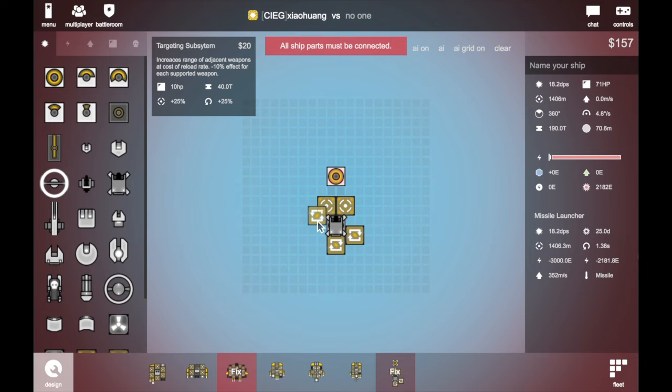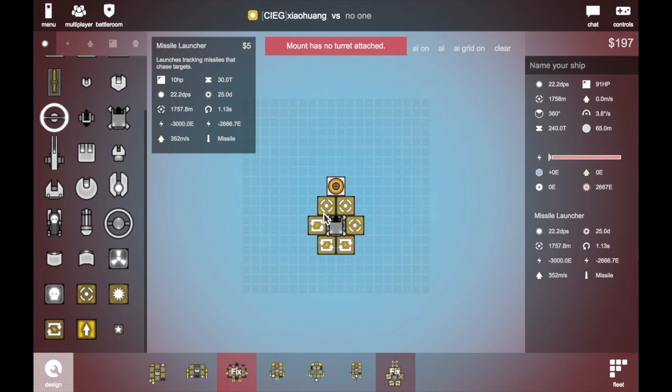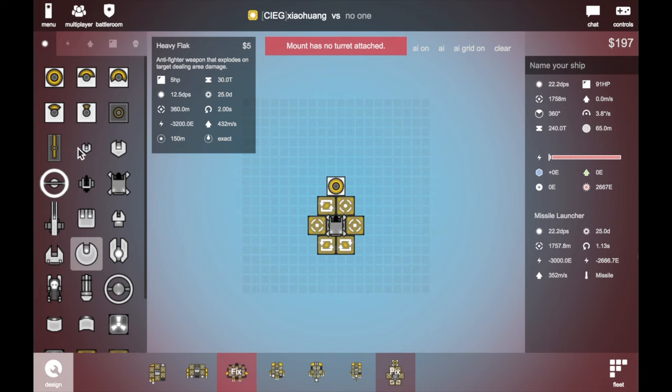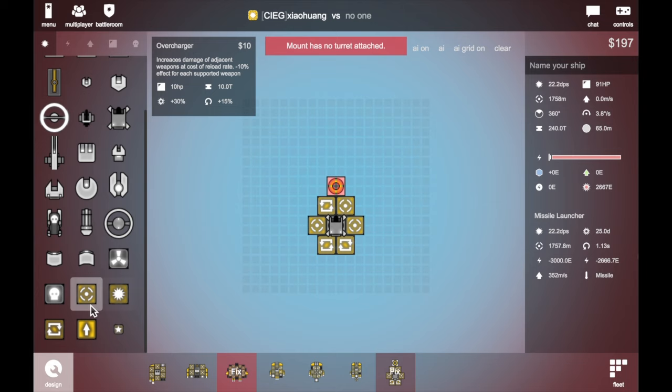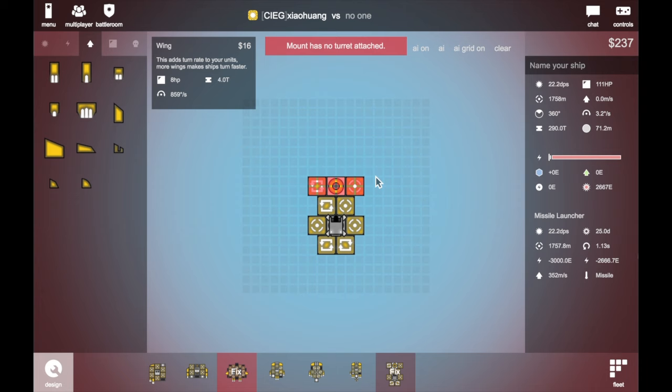Like this — because this turret can be shared with two bots. As you can see, this turret just has one and one. Then we need — basically better to make four. I think this is actually just fine because PD doesn't need so much on it.